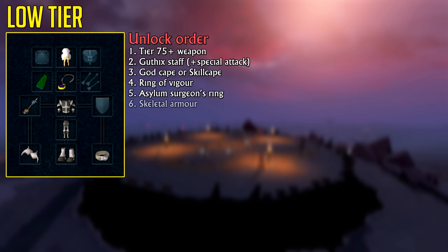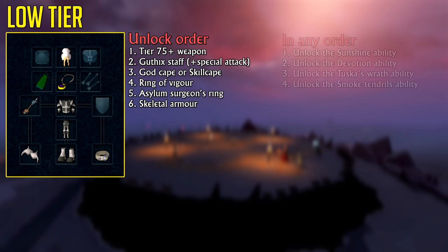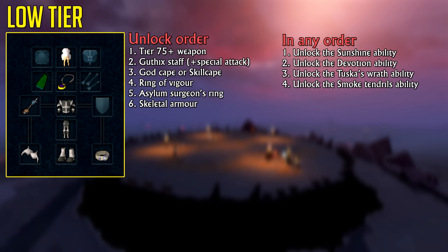Armor doesn't matter too much in the early game and lower tiers of PVM, but Skeletal Armor or Lunar Armor is going to be better for you than Mystic Armor. Before we move on to the next tier, I want to mention a couple of things you should unlock early game: the Sunshine Ability from the World Wakes quest, the Devotion Ability and Tuska's Wrath Ability from the Anima Islands D&D, and the Smoke Tendrils Ability from the Dig Site quest.